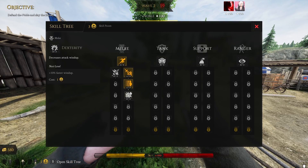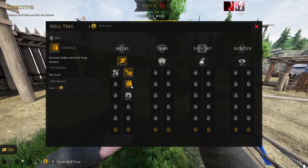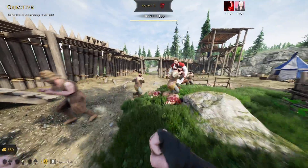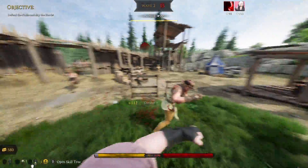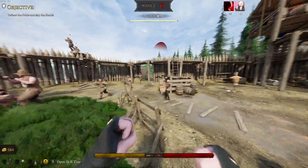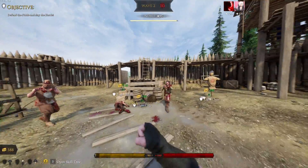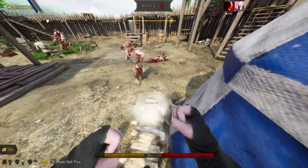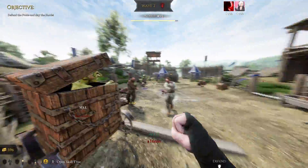The launch part of the Dodge perk is harder to notice, but the dodge distance itself is very nice when you back off or to the side. It's definitely nice to have.